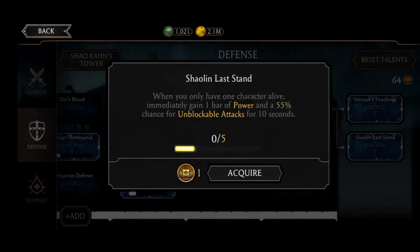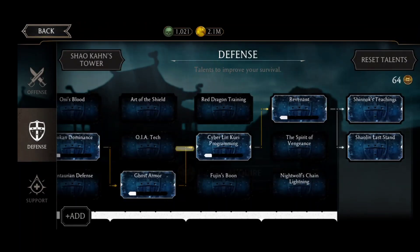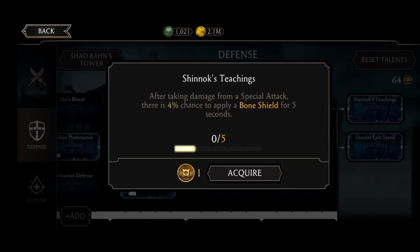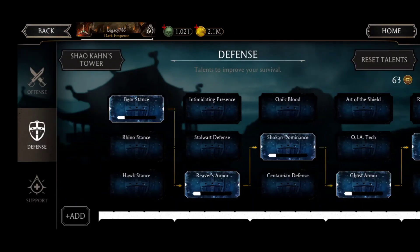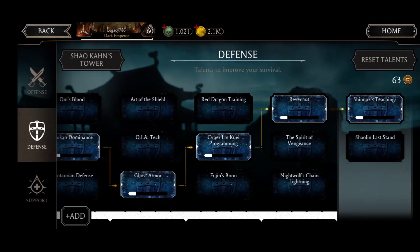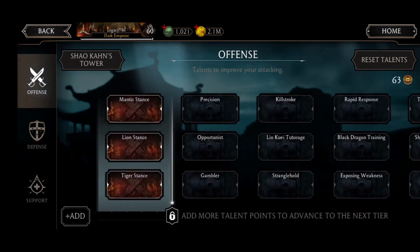Next is Shaolin's Last Stand and Shinnok's Teachings. We don't want Shaolin's Last Stand — we want Shinnok's Teachings. After taking damage from a special attack, there is a 4% chance to apply a bone shield for five seconds. Without even looking at Shaolin's Last Stand, I'm going to unlock Shinnok's Teachings. This is again a game changer. If you don't have a fully maxed out account, Revenant and bone shield will be of great use.